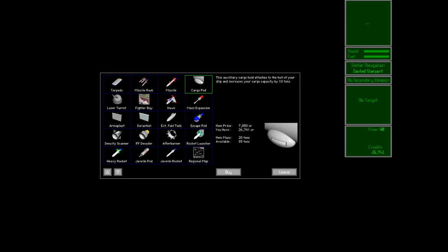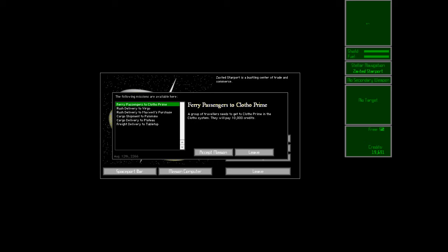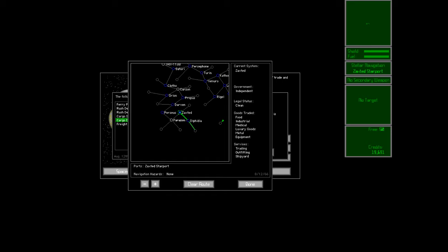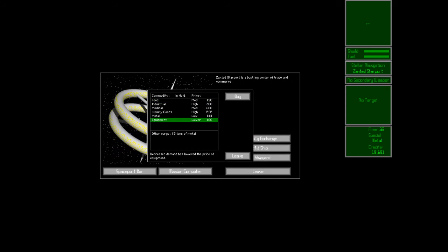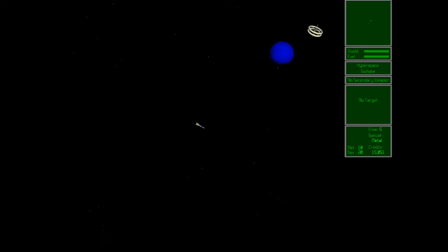Let's go with the cargo pod for now and get on with it. Nothing nearby — let's try and go there. Equipment's nice and cheap — let's buy some metal. Leave a little bit spare just in case. It's hard to see which way this tiny little ship is pointing. It turns very quickly though.